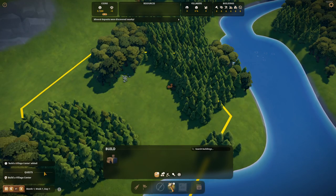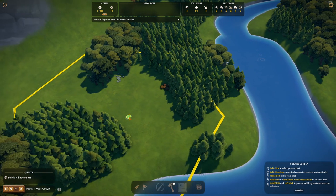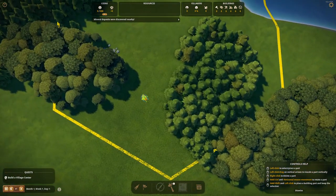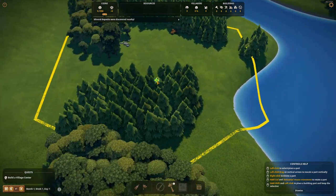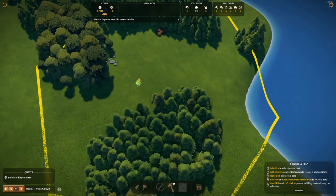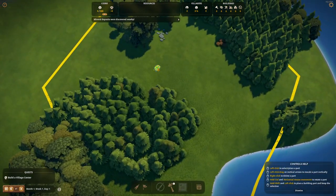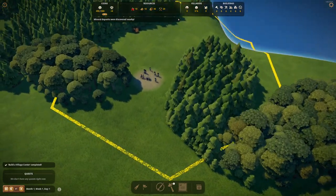We have to start by — if you look at the left corner — you will see that we have a quest, and it's just to build a village center where all the villagers will be gathering. So let's go ahead and put it right here, maybe right in the middle, or we can put it here and go from there over there. And there it is — our village center.